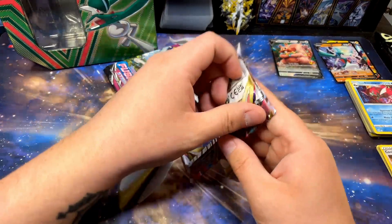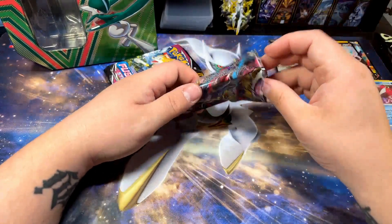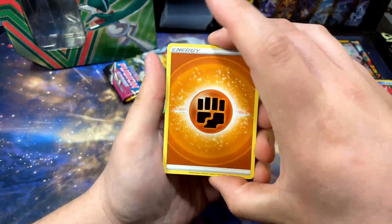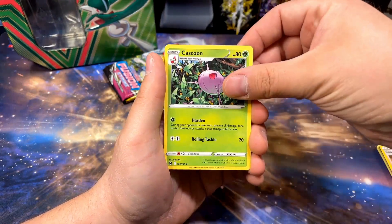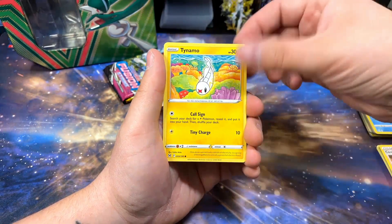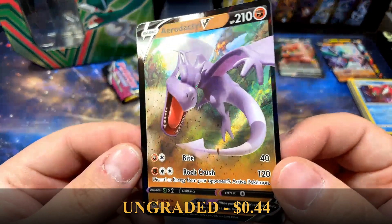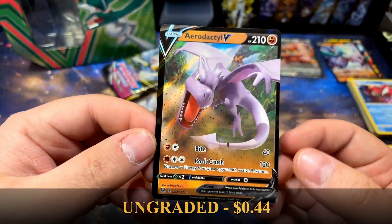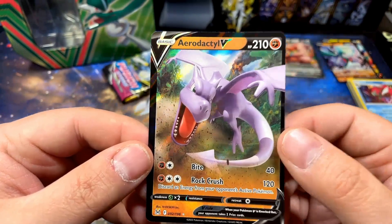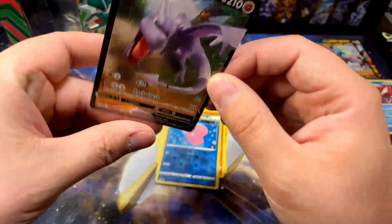Giratina tin, what you got for us? I've been opening a lot of tins lately and the hit rates just aren't there — but when I have hit on tins I've hit some bangers. Mime Jr., Furfrou, Love Disc reverse — oh my boy! Aerodactyl V, let's go! I was just talking about him. I don't even know if I've pulled this one yet, but I did pull the alt art, which is one of my most favorite cards from any set. I'll take as many Aerodactyls as this set is willing to give me.